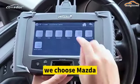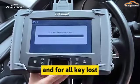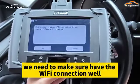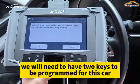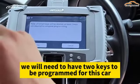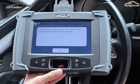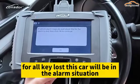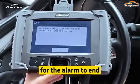This is the Mazda. For all keys lost, we need to make sure the Wi-Fi connection works. Remember, we will need to have two keys to be programmed for this car. For all keys lost, this car will be in the alarm situation, and you will need to wait 30 seconds for the alarm to end.